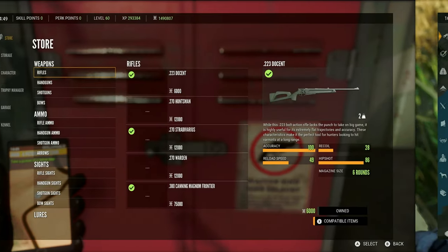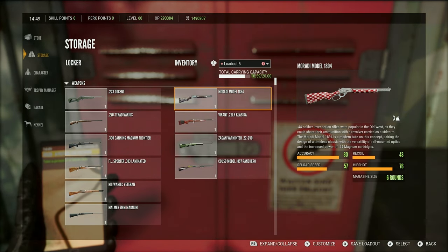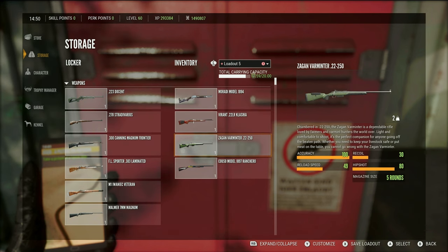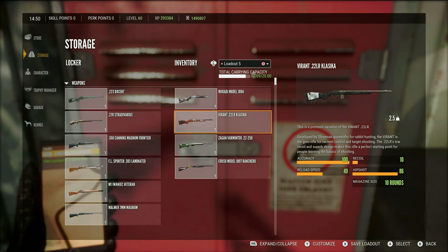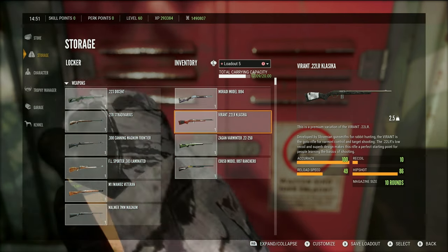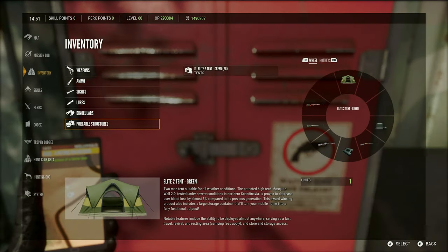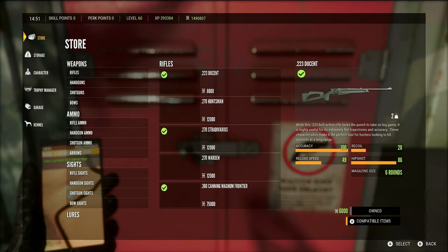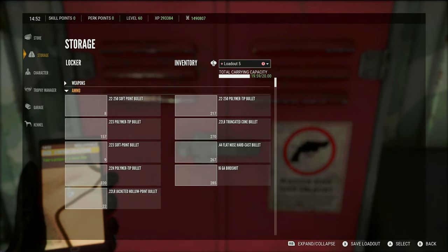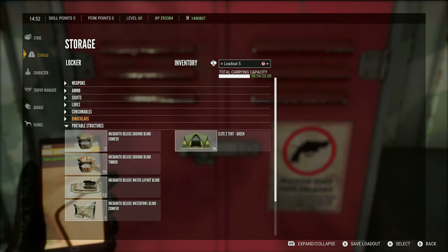As we get started, let's take a look at our loadout. Roe deer are a class three species so I'm running with the Mirati model 1894 as my primary gun just for the stopping power — I think it's the best option. I'm also running with the .22-250 as a backup gun, and the .22 LR I always like to carry along just in case I need to turn an animal or if I see a nice trophy bird or rabbit. I have the shotgun as well for the same reason. I'm also running with a tent, the roe deer collar, and binoculars.